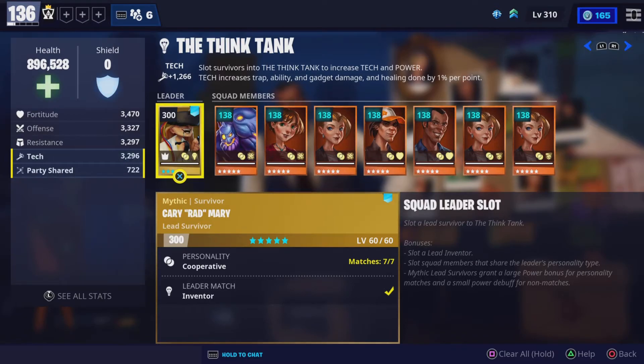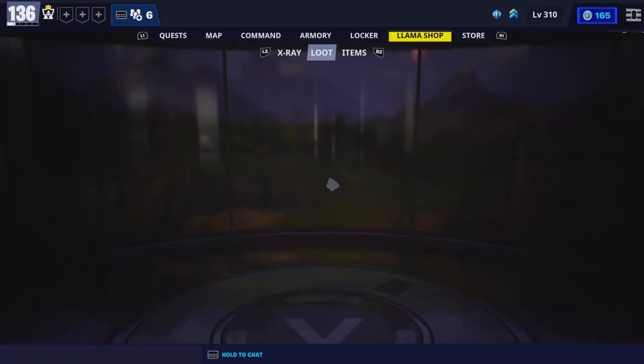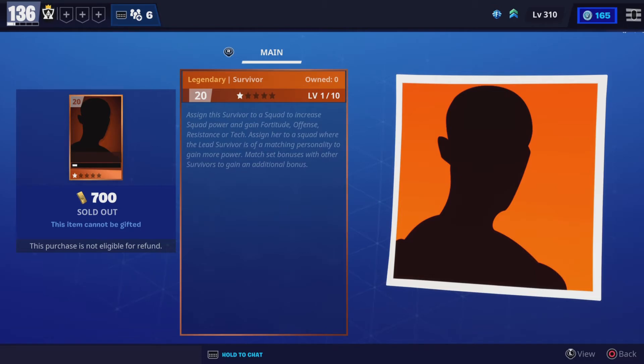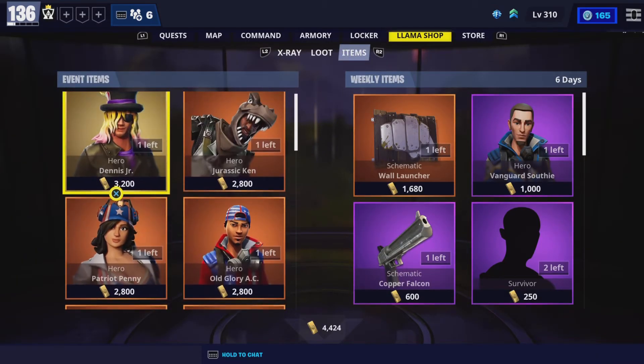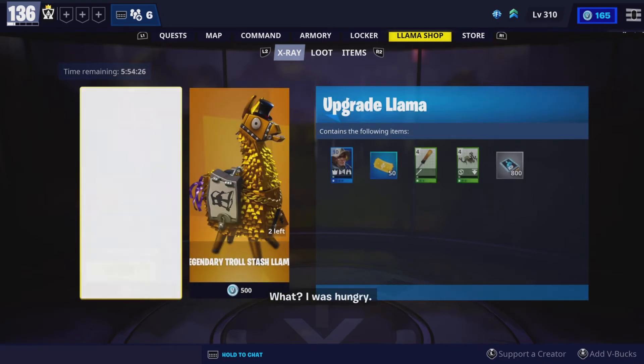That is how you level up through survivors. To get survivors: step one, you can go to the Shop, go to Items, and look in the 'GC Survivor' section — I buy them all the time to get personality match bonuses. You can also look in Llamas.